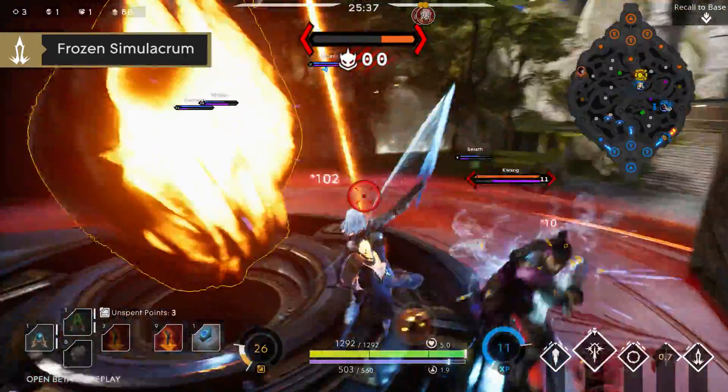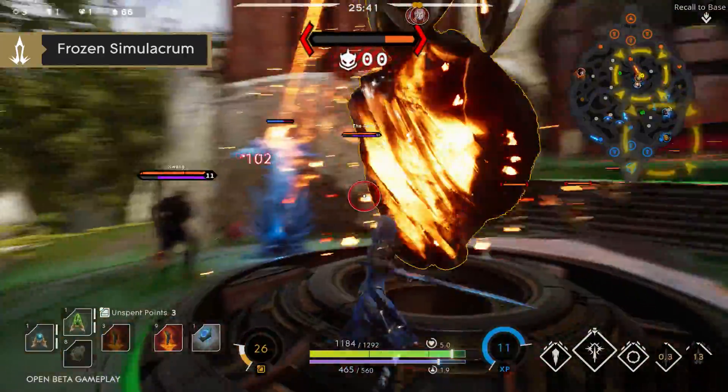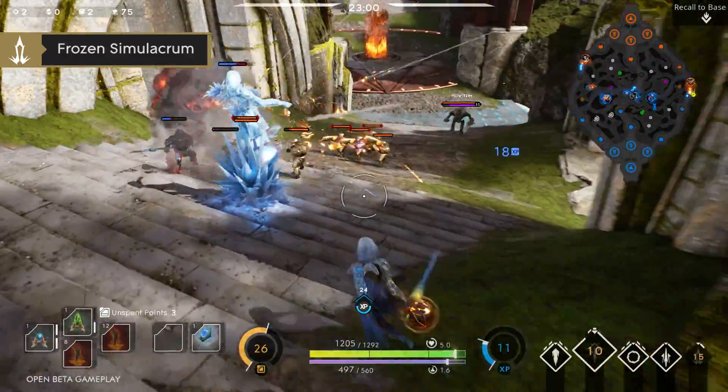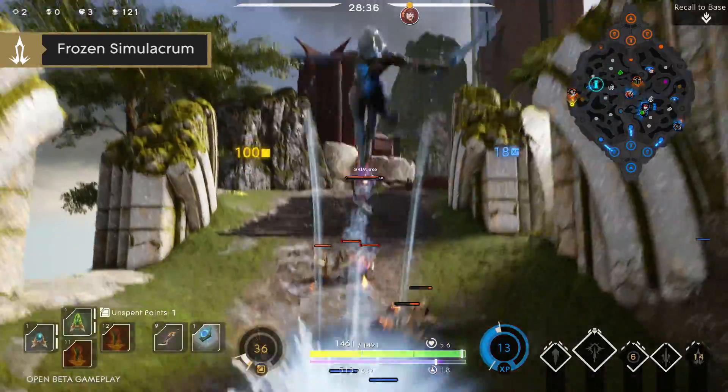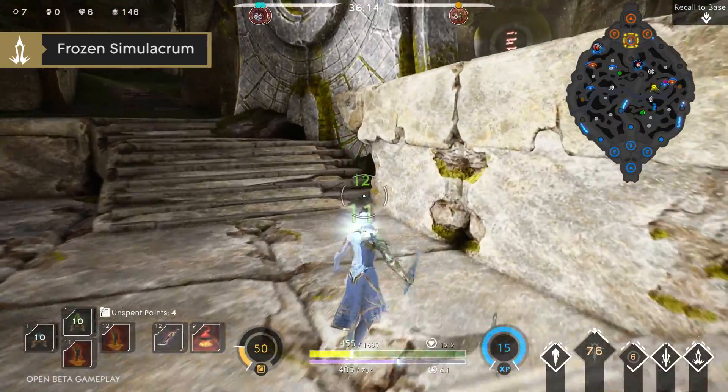Frozen Simulacrum will allow Aurora to leap in a target's direction, leaving behind an icy clone of herself. This clone can serve as a deterrent, blocking enemy projectiles and abilities. It can even be used to traverse terrain.